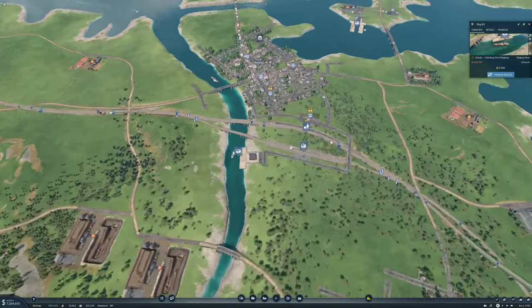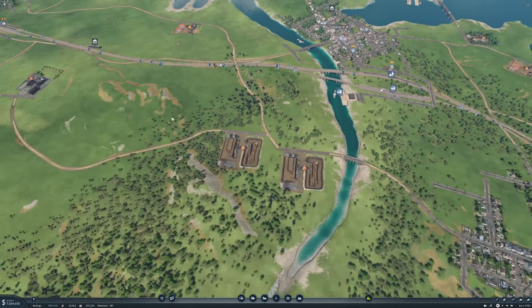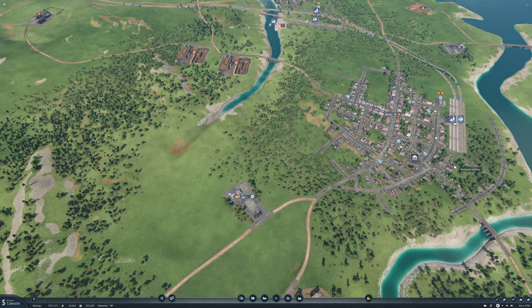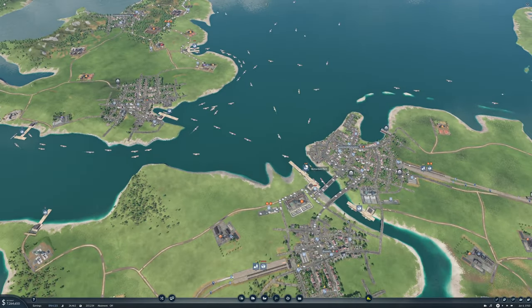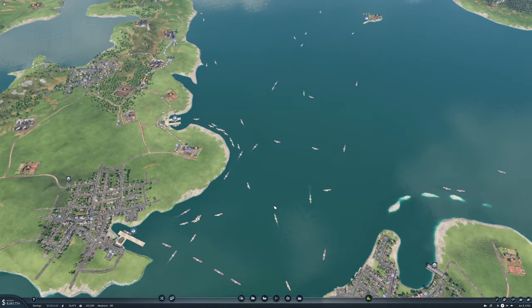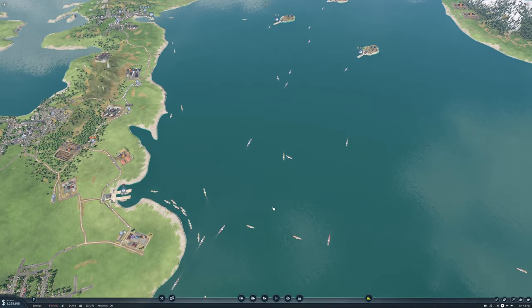Our ships are dropping off goods here, our train is picking up the goods and delivering to both Amsterdam and Rotterdam. We just need to get some vehicles on the local lines so that everything is going. Our shipping is pretty busy — pretty busy to say the least — which is awesome.